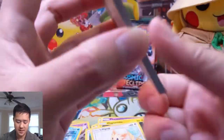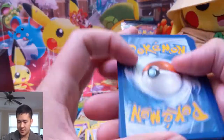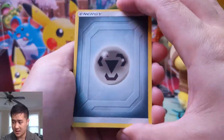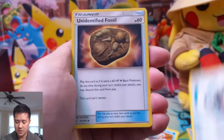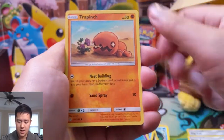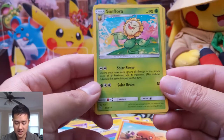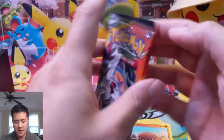We have three packs left, not doing too well in the ultra rare department. Have we pulled a secret rare or anything in the first part of the box? I don't think so. Araquanid, Draw Energy, Unidentified Fossil. There's Zarude — I haven't seen Zarude in PTCGO yet, but there has to be a way to use that card, it's so strong.